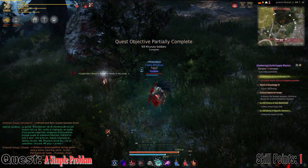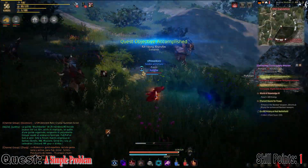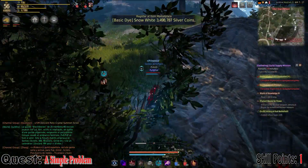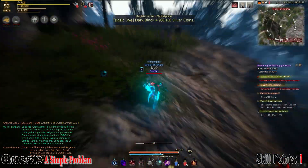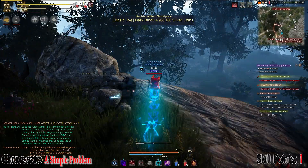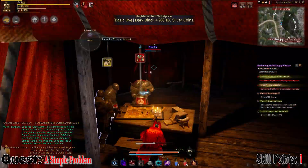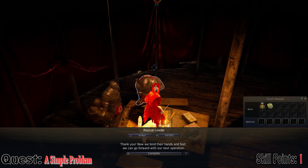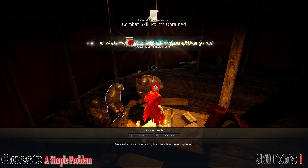Once you have this quest, it's really simple. You just have to go over to the Kuto place and kill five young Kurutos and five Kuruto soldiers. You'll get through it very quickly. The best part is you're not doing too much work — ten kills — and you're going to get one whole combat skill point for doing really very little work. Kill ten mobs, get one combat skill point. Easy peasy.